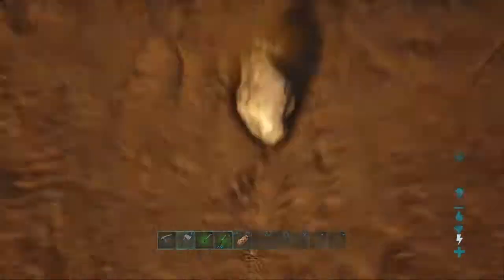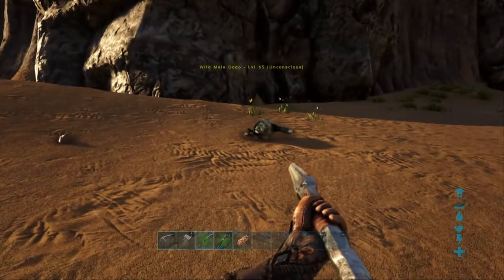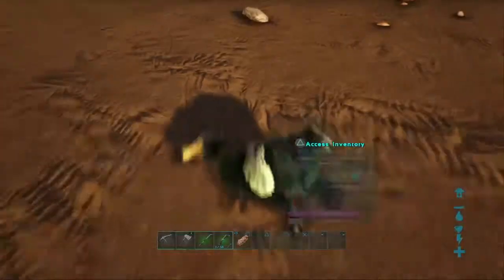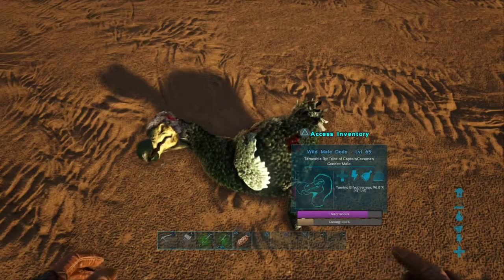That's your dodo — you can take it wherever you want to go. You can have it in your boat, in your house, you can have them wandering around. Only thing is they're noisy little buggers, they never stop chirping, but if you can put up with that they're also good for other things in the game.